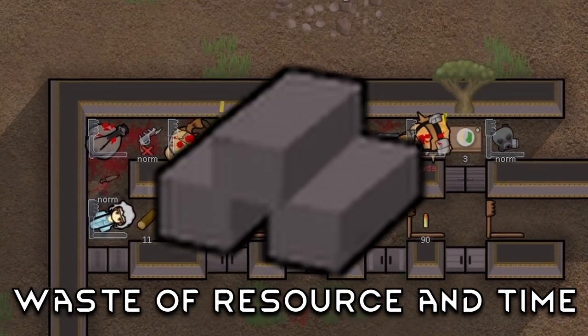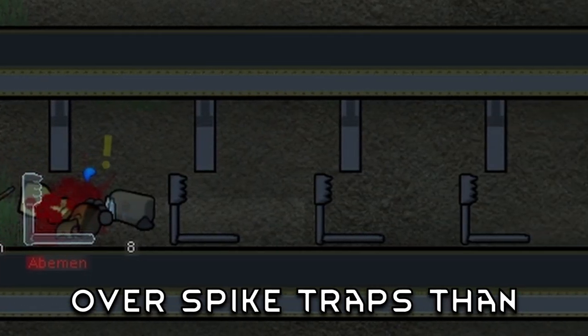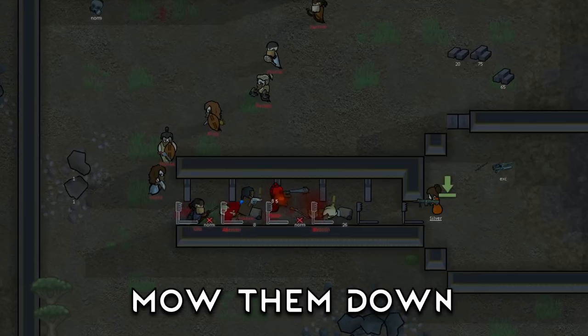This contraption will mess with the brains of raiders — they would rather walk over spike traps than fences. Afterwards, you can just repair them. This defense will mow them down.